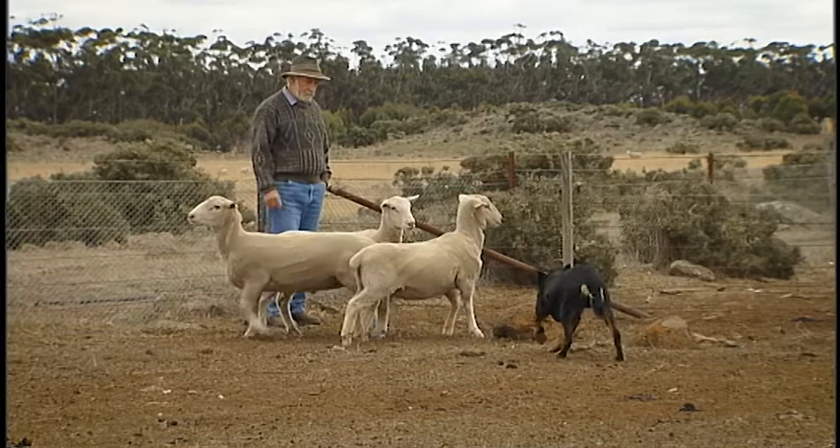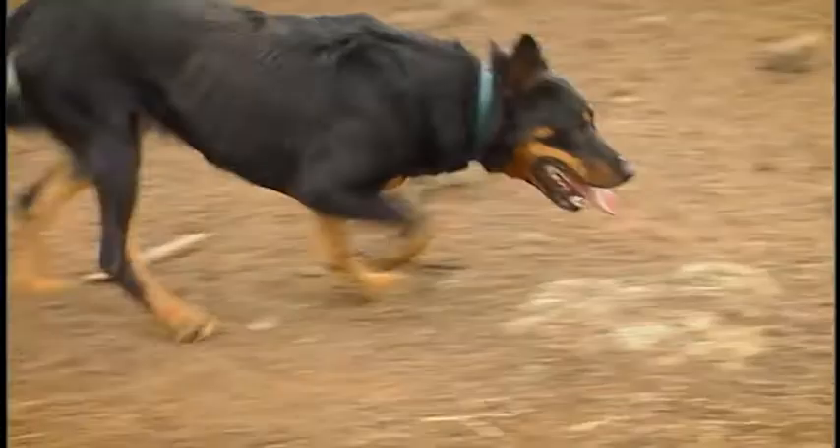If you hold them up at a gateway, you'll notice the dog is actually flicking its eyes from side to side — that's what we'd call peripheral vision. If you've got a tight-eyed dog, you'll work three sheep fine, but you'll probably leave the rest behind in a big mob.